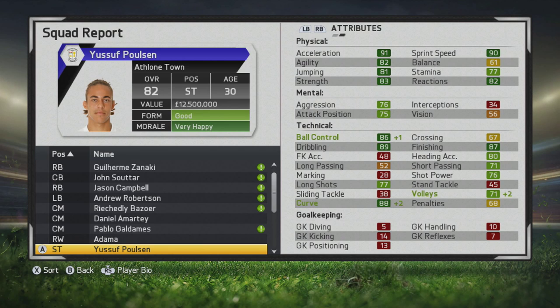His finishing, ball control, dribbling, and curve are still great. Physical stats haven't been affected either, so he can definitely still play at a very high level. Strikers are in their prime around age 28 to 32 anyway. Despite everything, he still grew two points over his potential, which is great to see. Physical stats are amazing and he has great ball control, dribbling, finishing, and curve, as well as decent heading accuracy.